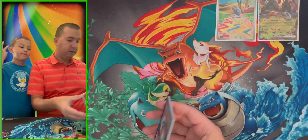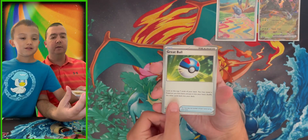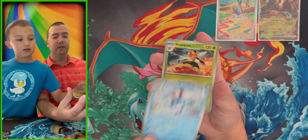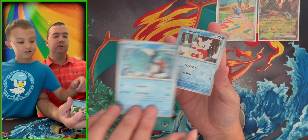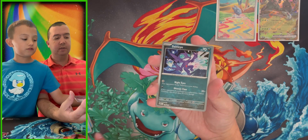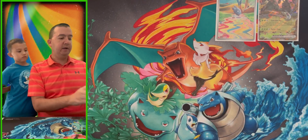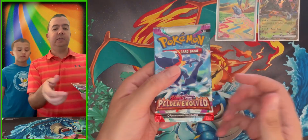Pack four — Girafferig, Great Ball, Rellor, Quaxly, Azumarill, Vespiquen — oh we dropped one — Squawkabilly, Delibird, Sableye as a reverse, and Luxray and the energy card. No ultra rare in that pack. Let's get into the next one — a lot of good artwork so far!